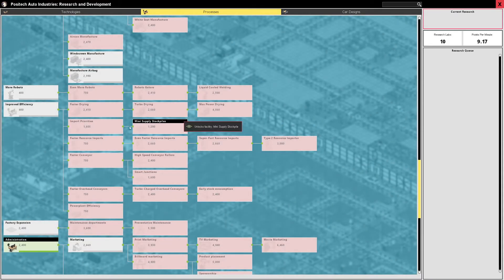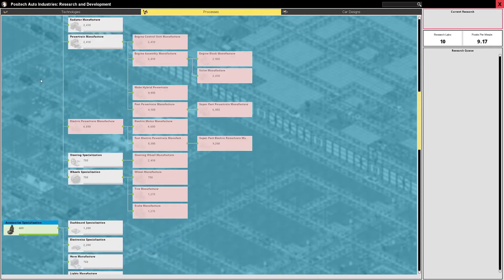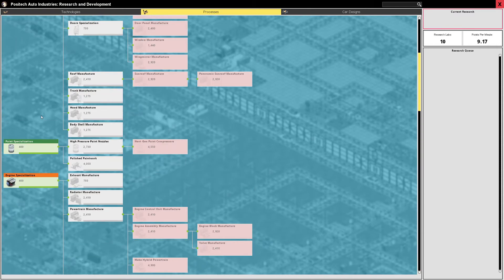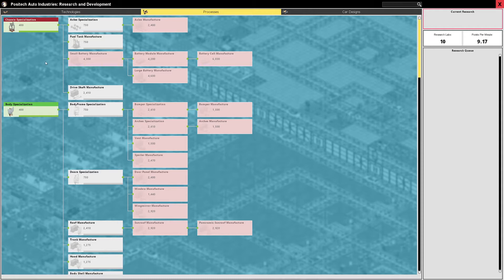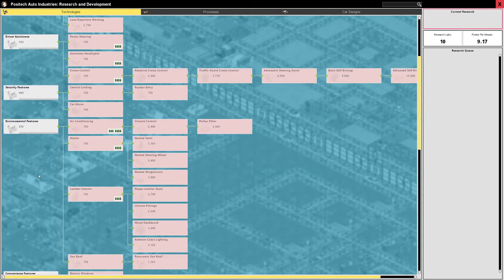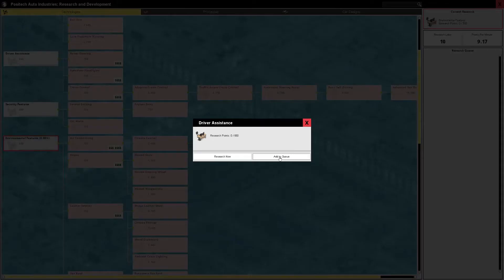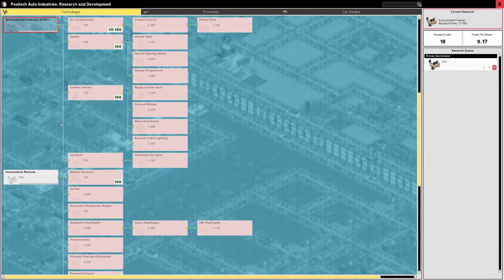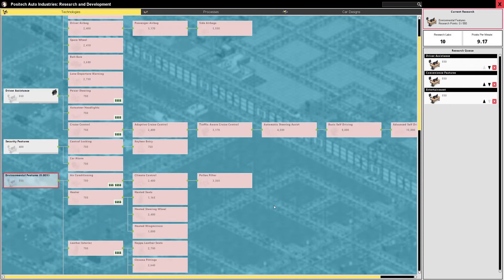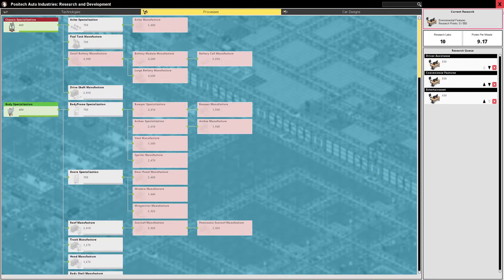We can now do a little bit more — we've got some pretty nice options to explore. This is going to make life so much easier when we can separate these processes down and put so much more through the factory. As our competitors have been researching, we can see what we need to follow suit on — driver assistance, convenience, and entertainment are things they've been looking at. We're going to rebuild the factory now.